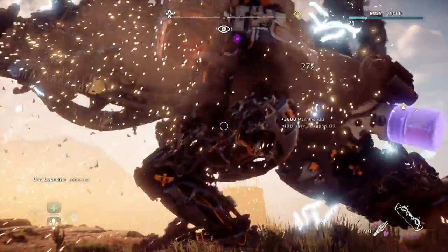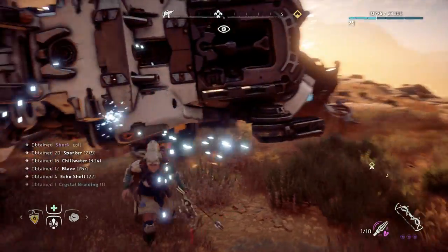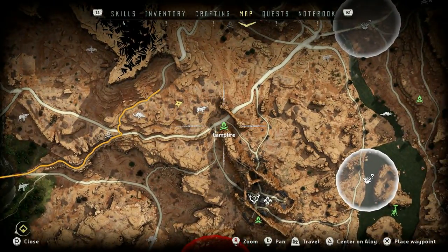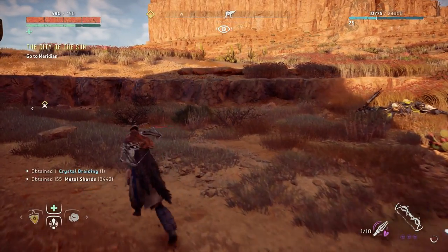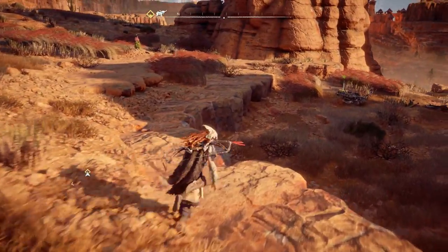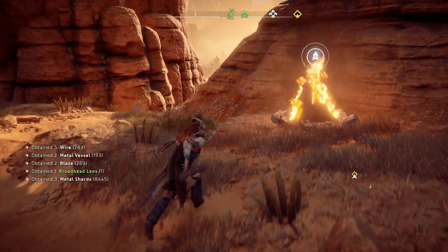When you take him out you'll get 3,680 experience as well. And not only that, when you loot him every single time you'll get 3 very rare modification chips. So really really quick little farm there. Once you've done that, all you have to do is fast travel back to the campfire. Now if you don't save and reload your game the corpse will still be there. What you're actually going to have to do is do a quick save and then load that topmost save and it'll trick the game into thinking you've left the area, and it will respawn the Thunderjaw for you.